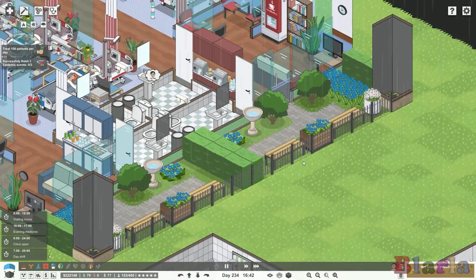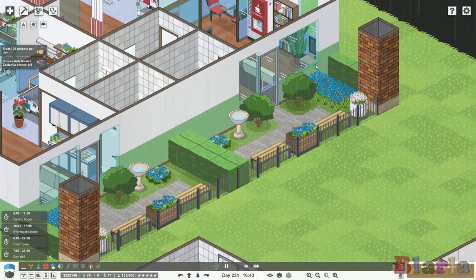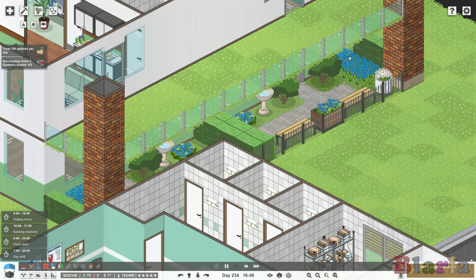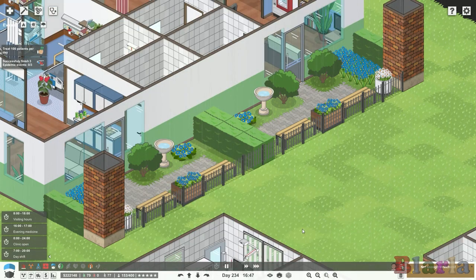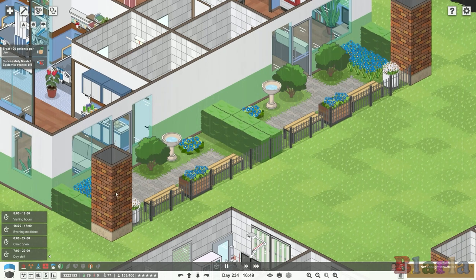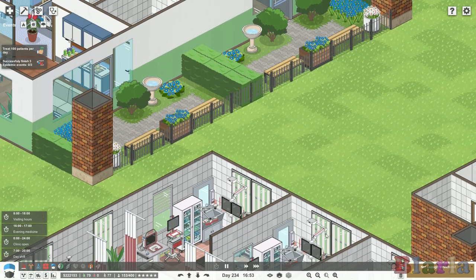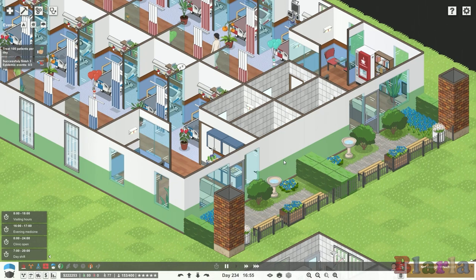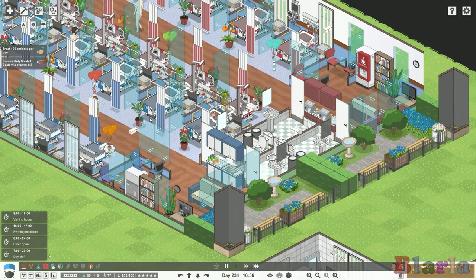I've also decorated the gardens out here. I found that fences — whether regular or glass — weren't blocking staff at all; they'd just walk straight through them, which was extremely annoying. I decorated these gardens with plant items because they are obstructive, and now staff don't come out the back door and start pushing stretchers over the grass. These lights would be nice to place outside but unfortunately we can't.